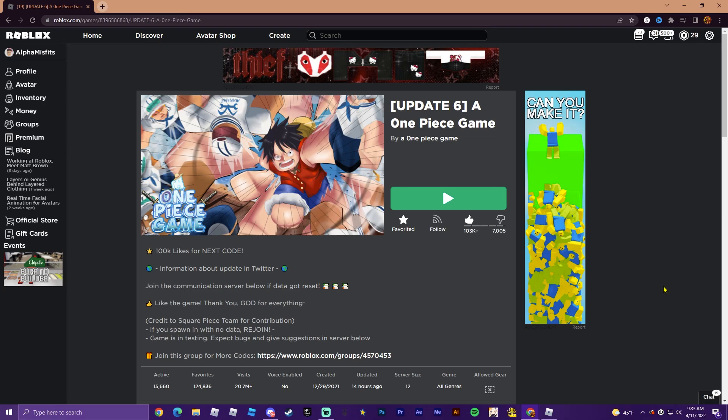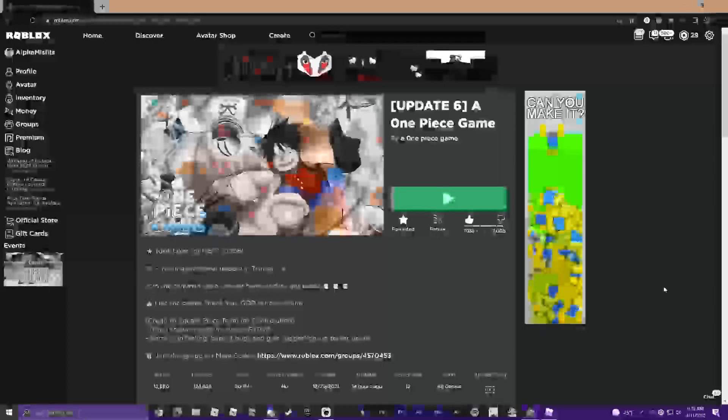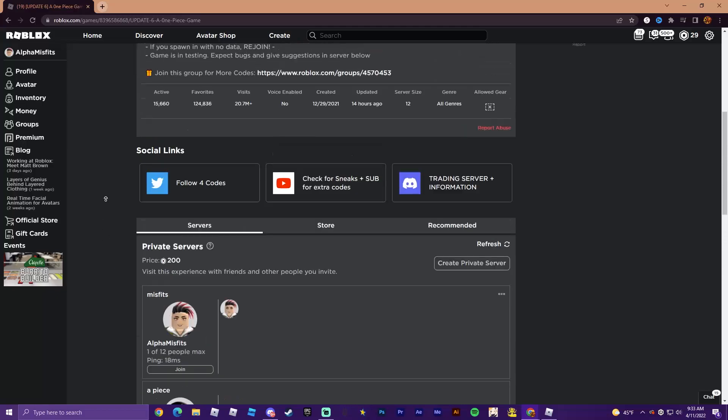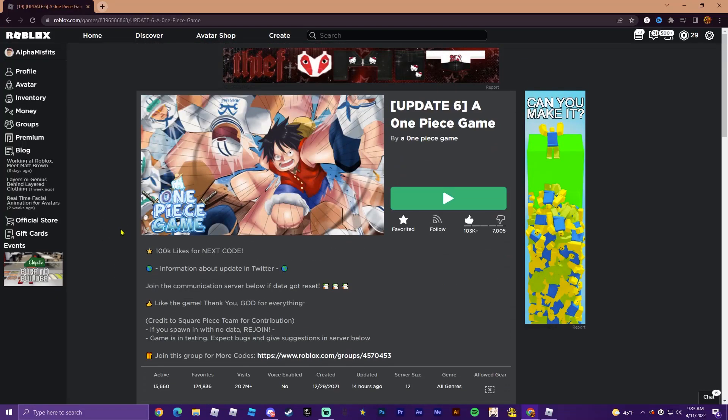Welcome back YouTube, we are here again back on Roblox. We're going to be playing a One Piece game, and I got the new update. I haven't been able to make the video as quick as I'd like. I didn't get an OP fruit, or an Operation fruit, whatever you want to call it. But I did do the raid a little bit, and I found an easy way to do it, at least for some. I like to find the easy way — work smarter, not harder.